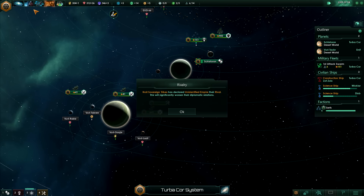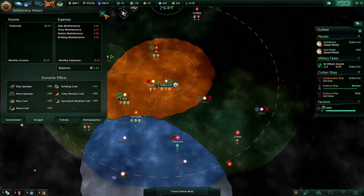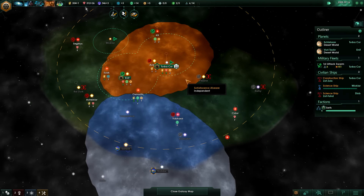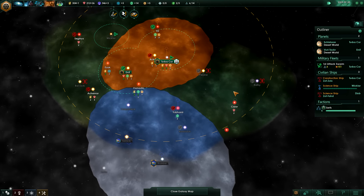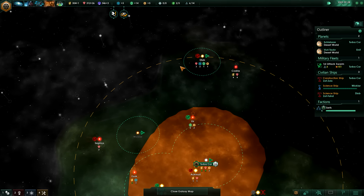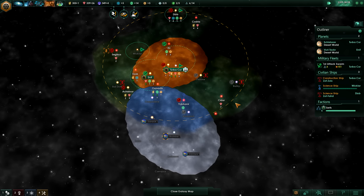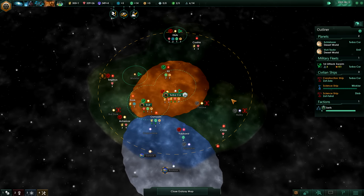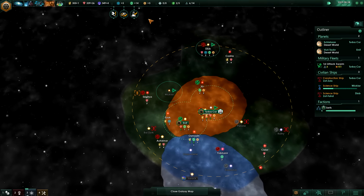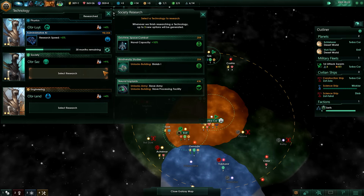Our influence is becoming quite large. I was tempted to build a frontier outpost on the right side - actually that's what I might do if we can find a really nice location. I will place a frontier outpost and a wormhole generator in the same system. Our research has been complete so we get extra influence now.